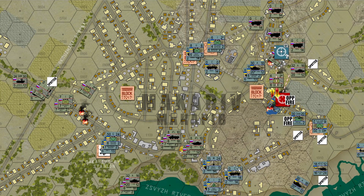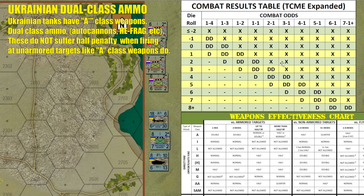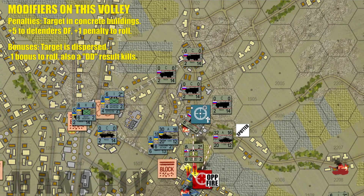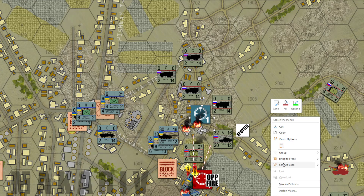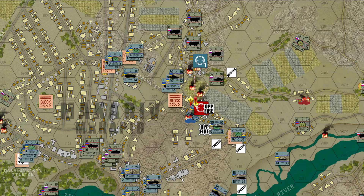Almost nothing Russian is rallying. The one thing that did rally was then re-suppressed by Ukrainian mortars, which also finished off a pinned-down conscript platoon. Now we continue with Ukrainian direct fire. Rasmus will start by taking the tank and shooting at the heavy weapon — 30 versus 11, because he gets to add five for concrete buildings, which is a sloppy two-to-one. No modifier to the die roll, plus one for concrete buildings, minus one for being dispersed; you need a one through four on a D6.